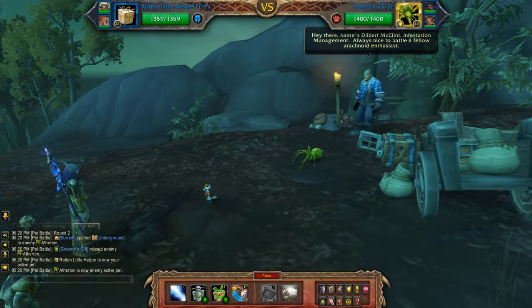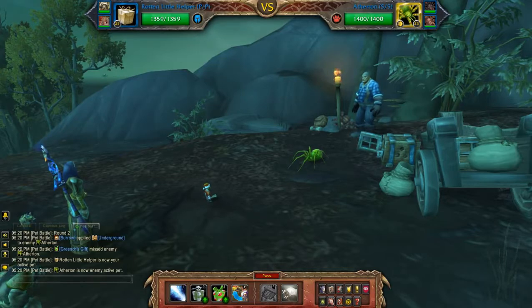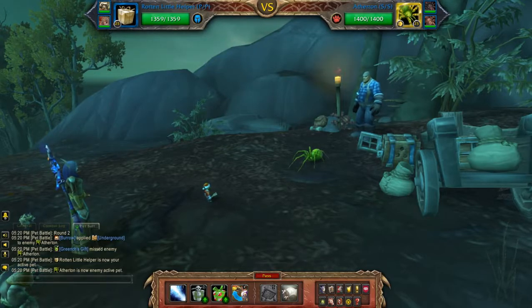Hey everyone, this will be my humanoid team against Dilbert McClint. As usual, patrons will have access to the rematch string as a special perk for those who support the channel. In my third slot I'm actually using a leveling pet, which does happen to be another humanoid, but if you don't have another leveling humanoid then just plop in any other humanoid that you want to use.